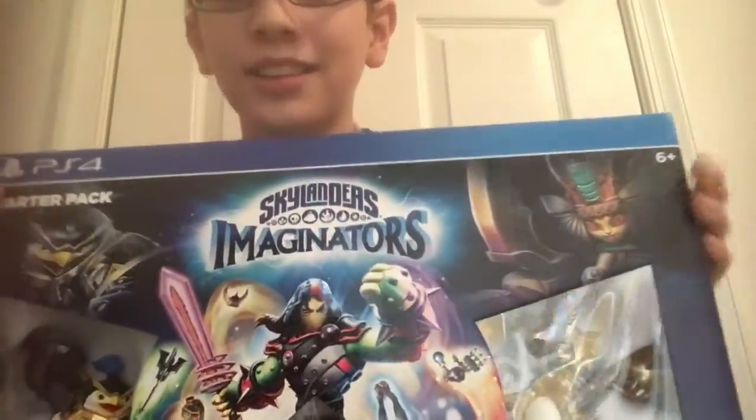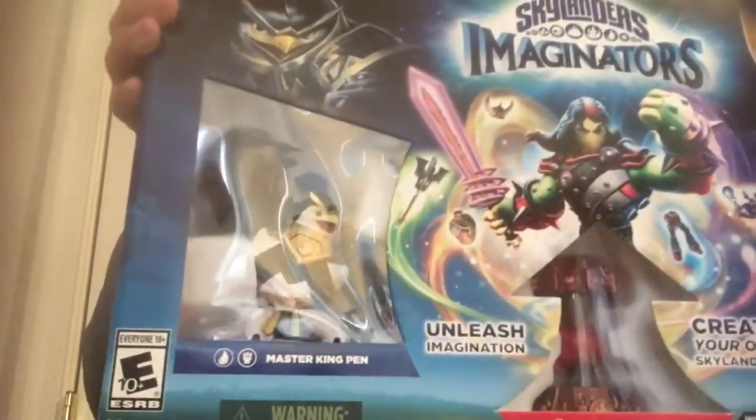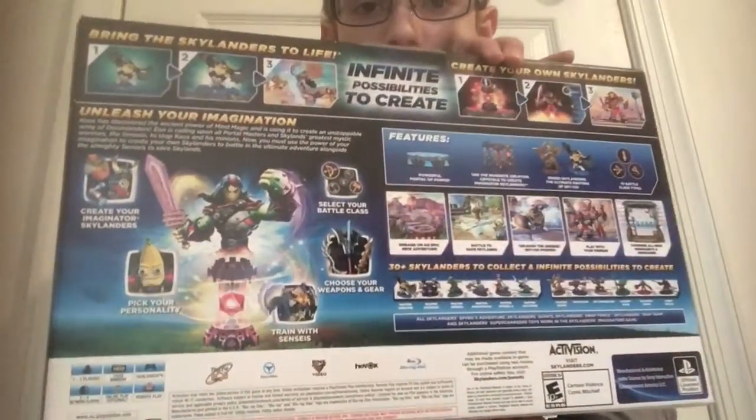I've had this for a long time because the video wouldn't work. It comes with Golden Queen, Creation Crystals, and Kingpin. I'm going to show you all the sides just so you can pause the video if you want and zoom in.